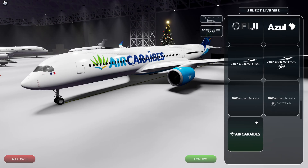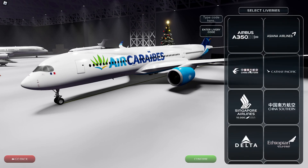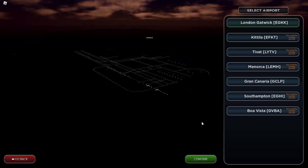So yeah, there's a ton of liveries and I'm really excited to try this out. Let's just go with Qatar Airways. Why is it always night every time I join a server? Like every single time on live weather it's just night.